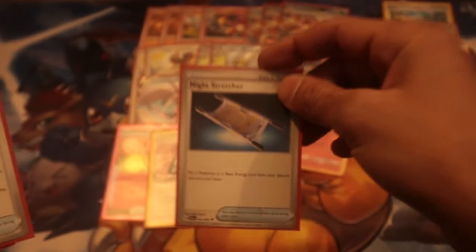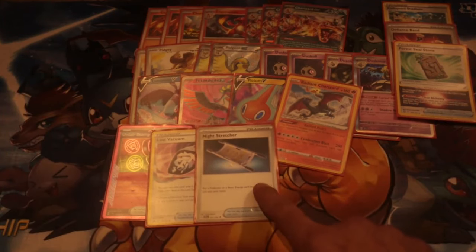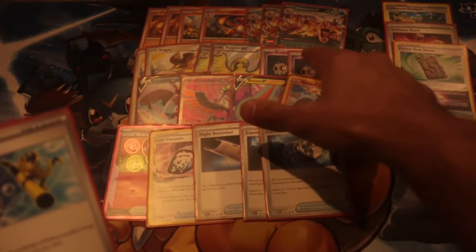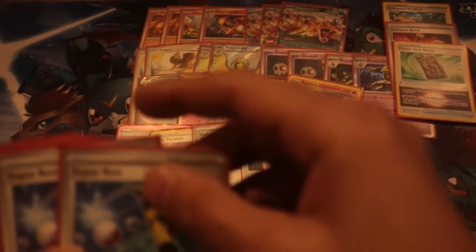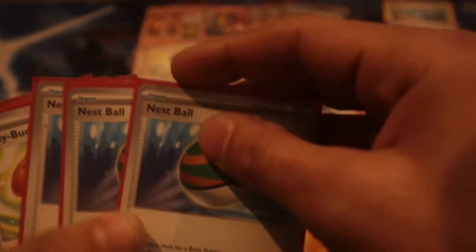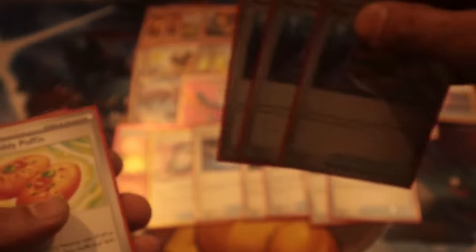Rescue Stretcher is a really really good card — can pick up Pidgeot EXes, Charmanders, Charizards, another Dusk Noir, so you can search into it. Very very strong. Counter Catcher at two — I really like Counter Catcher at two, especially with the Duskull combo. I can fix numbers and fix prizes so I can go behind if I want to, activating those Counter Catchers. Two Super Rods — necessary. Because we only run five fire energy and one Mist Energy, you're gonna need two Super Rods.